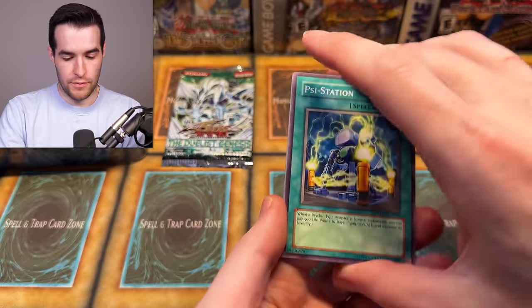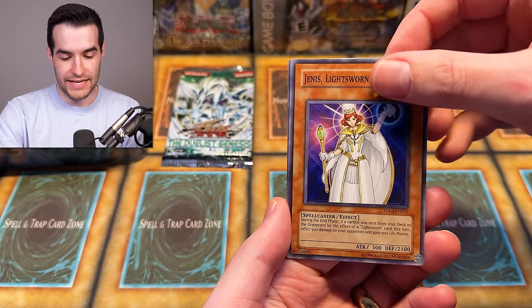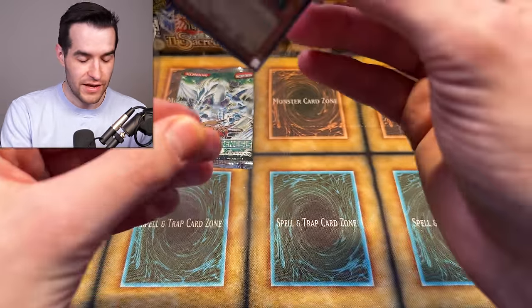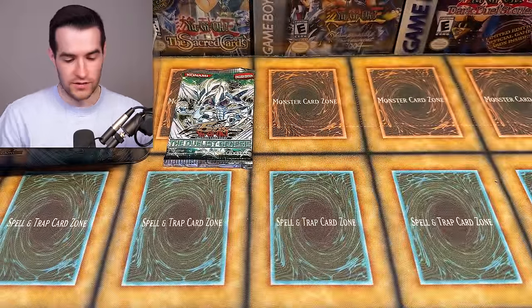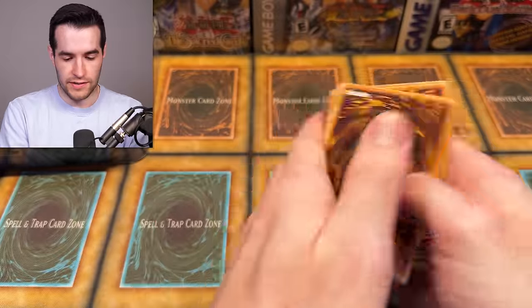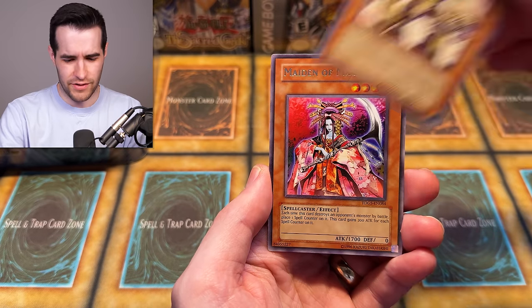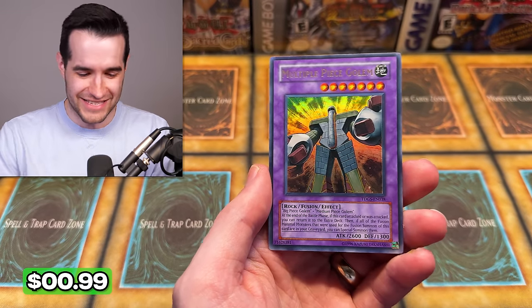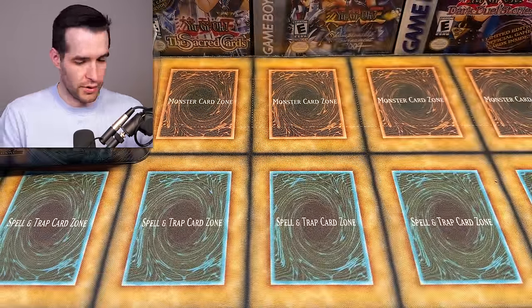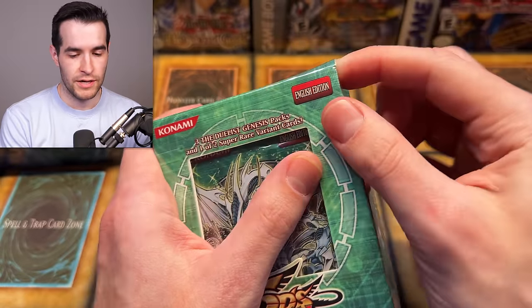We have Sai Station, silent strider, space gate, turbo booster, Lightsworn Barrier, orb of Yasaka, Genesic, Synchro deflector, and a sinister sprocket — another super rare. We've gotten a lot of supers. What I like about special editions is the completely random ratios, and it's proving that today: two ultimates, a secret, tons of supers, no ultras — a very interesting arrangement. Ghost gardener, space gate, shocker, Dr. Cranium, remote revenge, book of eclipse — originally printed in this set, I didn't know that.